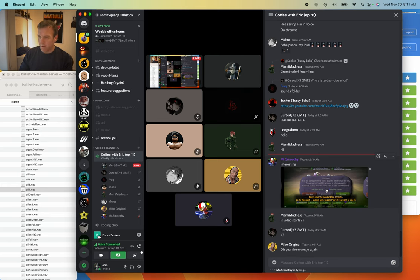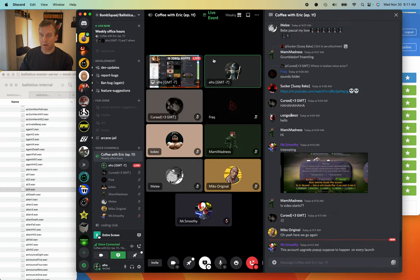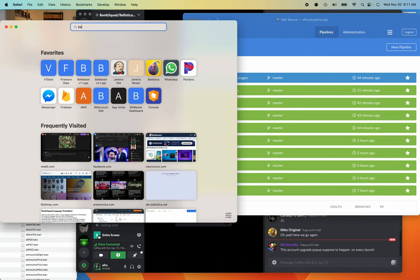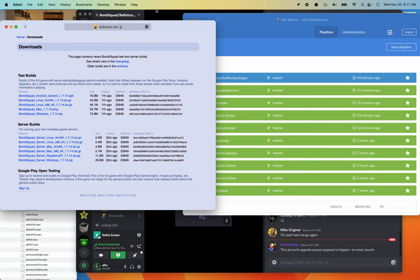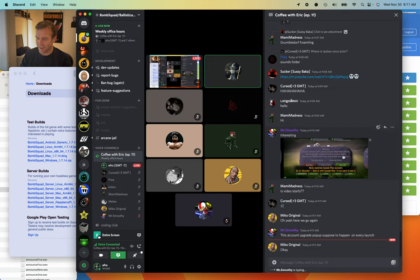Part of the reason I just pushed another build is I noticed a bug. If you're using the last Google Play test builds or the builds that are on the site right now on ballistica.net — build 20946 — that one has a bug where anytime you sign in using any account, it will tell you that you need to upgrade your account.